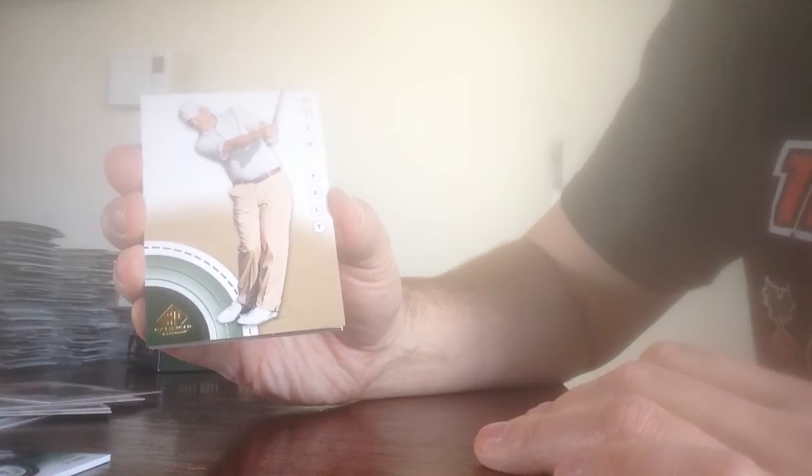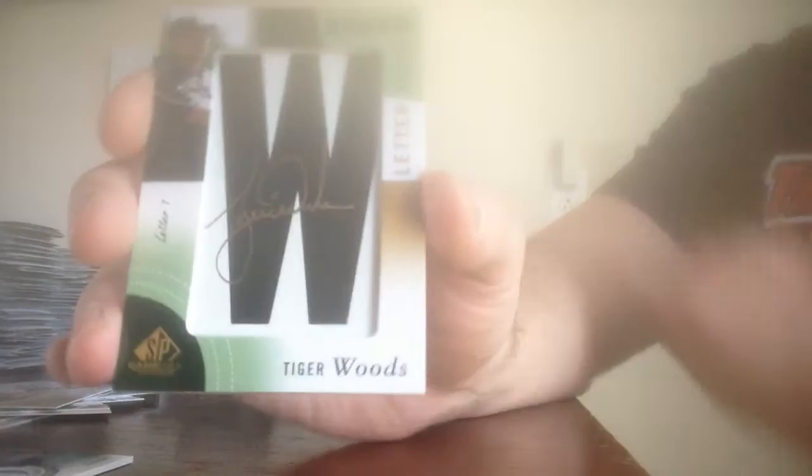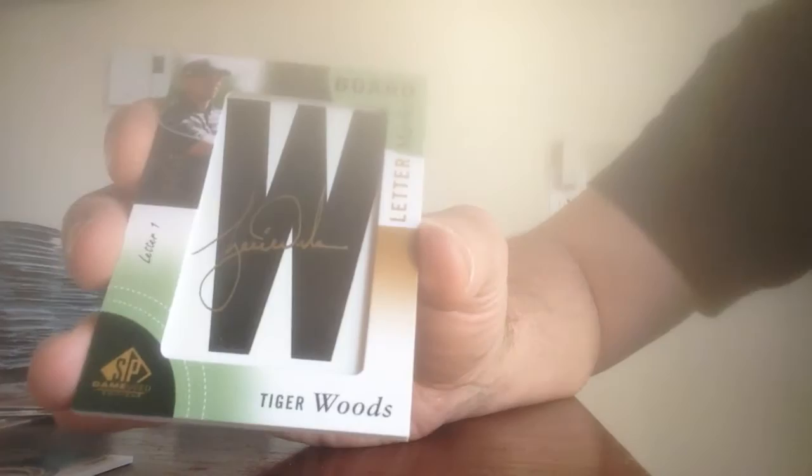Yeah, there's something thick in there. We'll get the base cards out of the way — Victoria Elizabeth and Danny Lee, and Beau Van Pelt. We have a Spectrum 20 of 50 shirt card of Nick Faldo. We're getting a lot of legends in this box. And our next card is a leaderboard card — let's turn that around.